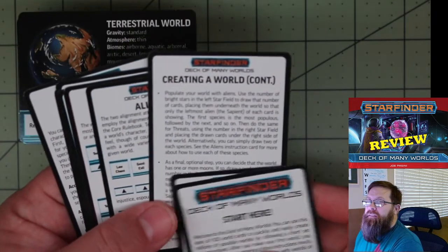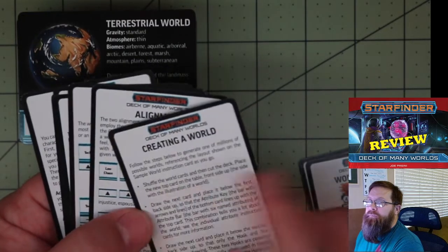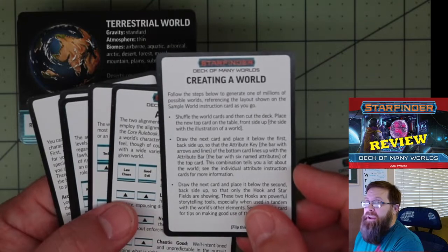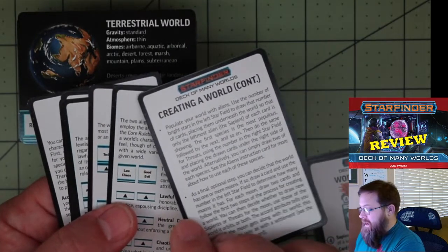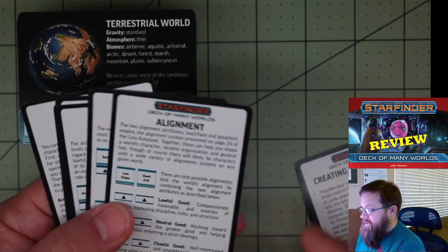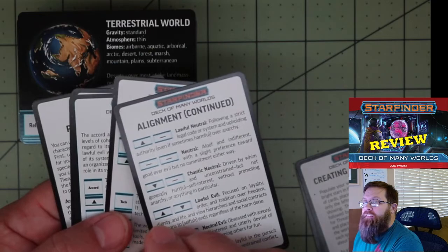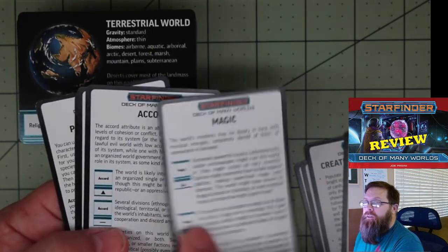It's going to give you instructions on how to create a world, and then explanations of all of the content that you find on the cards themselves. The instructions are basically front and back on one card, pretty concise.